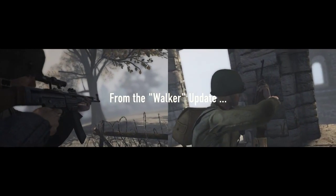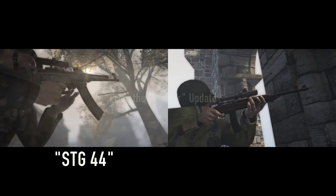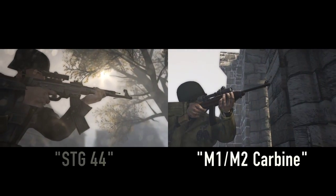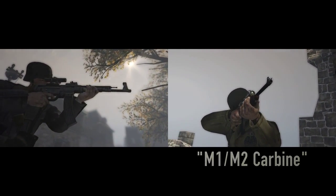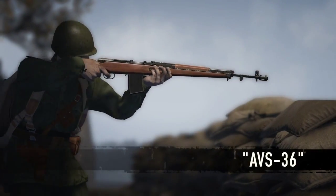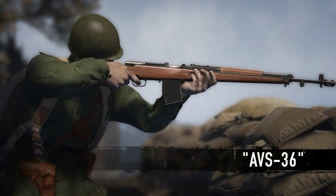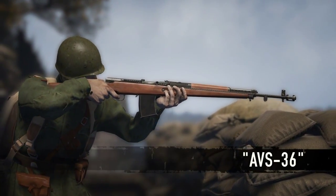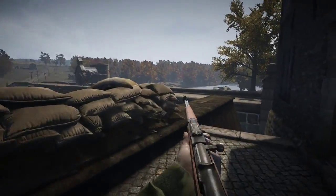In the Walker Update, the German faction got the Sturmgewehr 44 assault rifle for infantrymen and the US faction got the M1M2 carbine capable of full auto fire. So in this update it's time to even the score and give the Soviet faction the RVS-30H semi-auto rifle, also capable of firing full auto, and it fires full size rifle ammunition which makes it a really powerful infantry weapon.